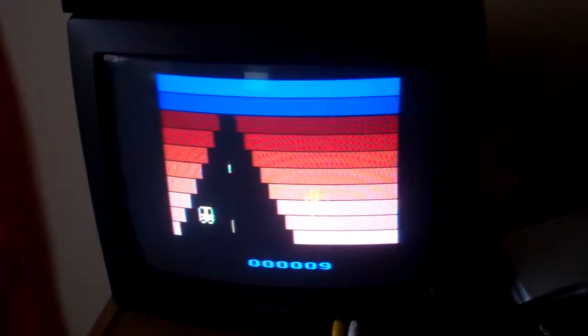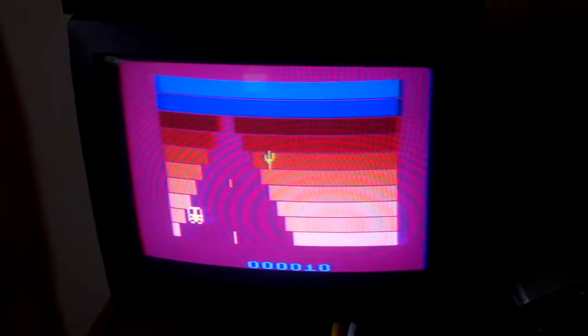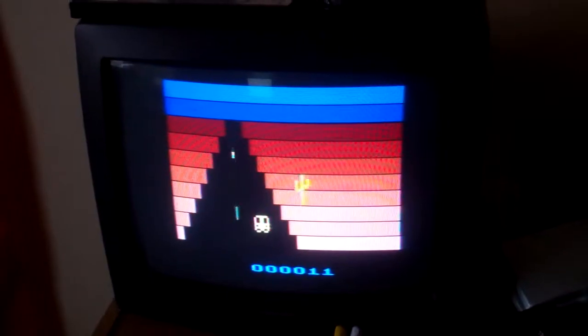If in the unfortunate event you do drift into the side of the road, the bus will come to a stop and it makes it very difficult to drive out of the sand. And there you have it — Desert Bus 2600.